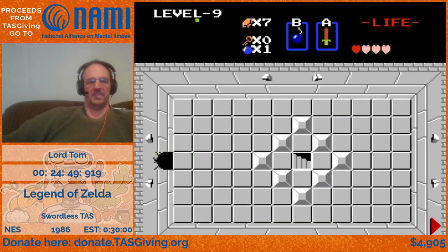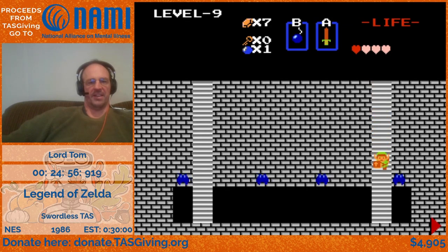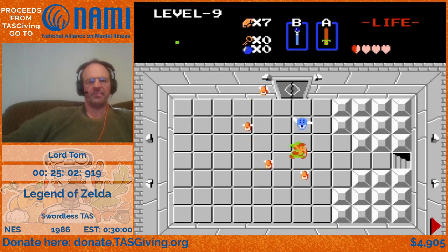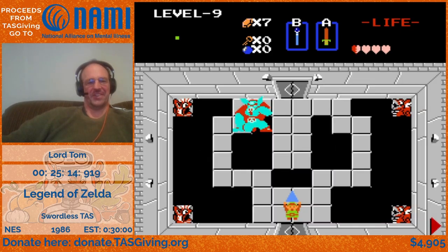We're going to be wasting all our bombs here. We've got one last automatic item swap to accomplish, and we'll also have to switch to the silver arrow later. For Patra, you actually have to hit each individual one of those mini-Patras, which makes that fight extremely intricate — especially the sword version. The wand version's a little easier.